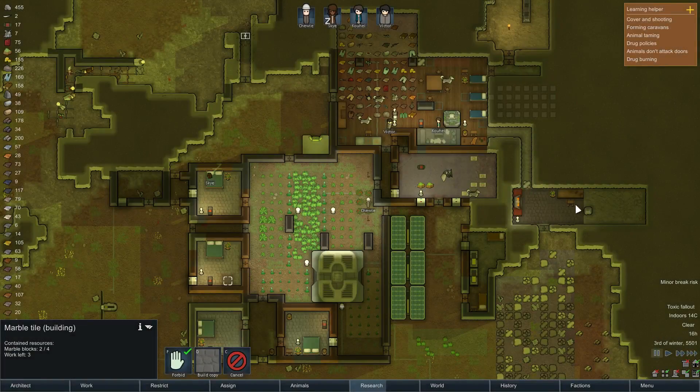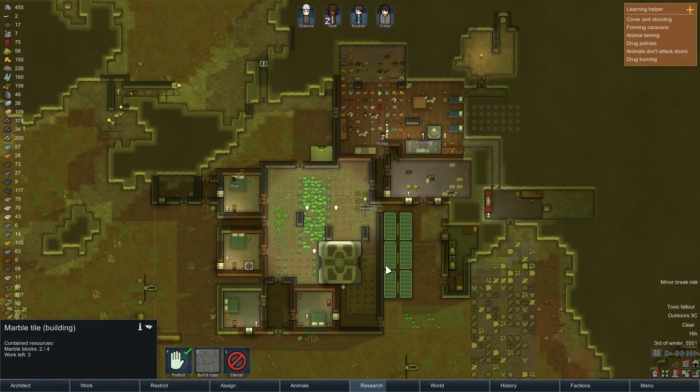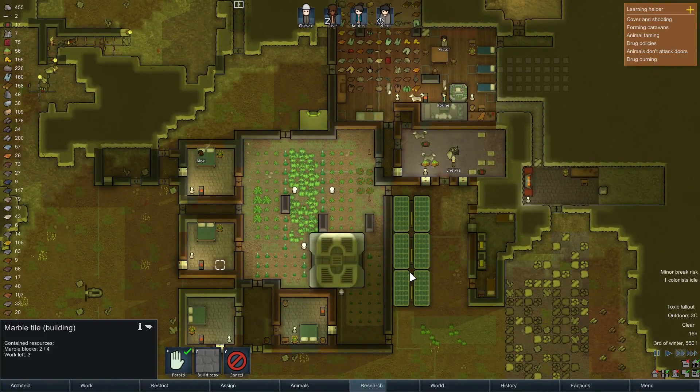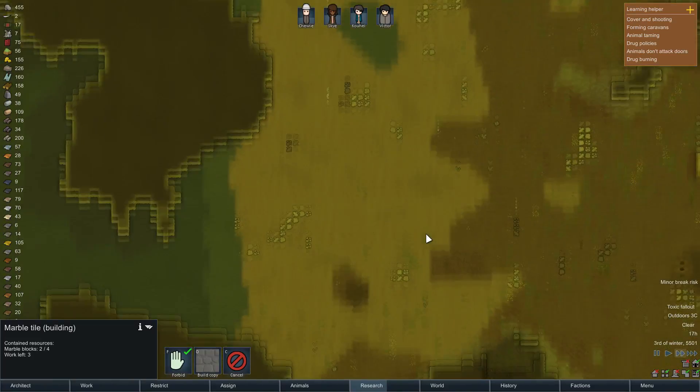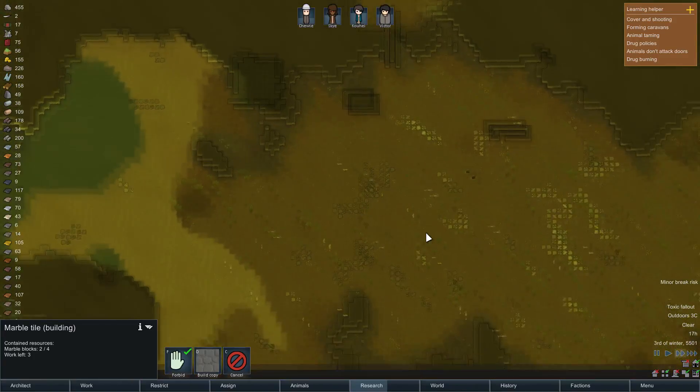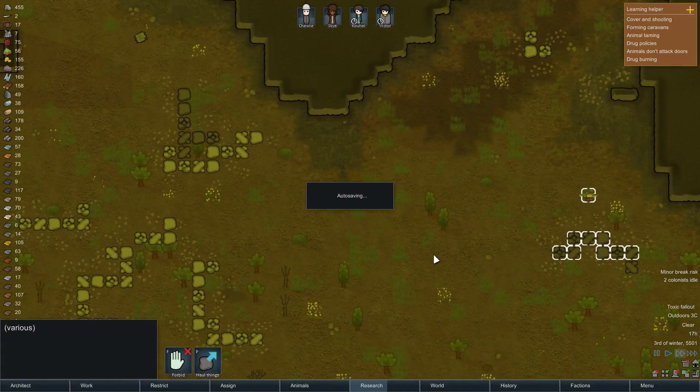Hello, and welcome back to another episode of RimWorld Alpha 16. Alpha 17 is so close, and it's probably already here by the time this episode airs. In the meantime, we're still trying to survive. Last episode or two we've survived a couple of raids, an eclipse, and we've got this toxic fallout that's just not going away. It's driving me nuts. I think it's killed everything out here — we've got a dead landscape. That means it's going to be a little bit before the animals repopulate this area.